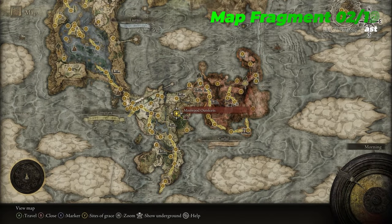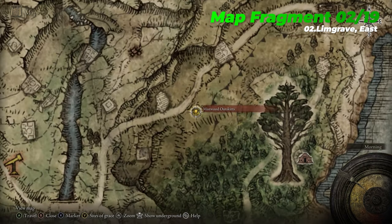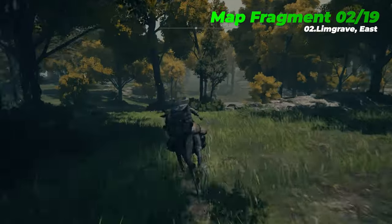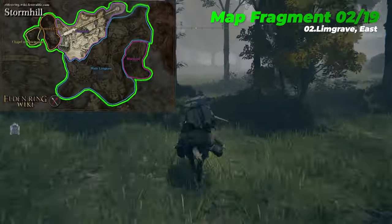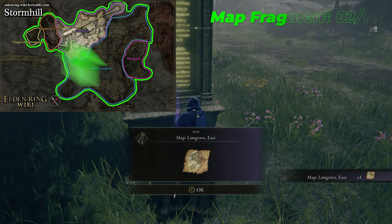The second map fragment is Limgrave East, which is located near the Mistwood Outskirts Site of Grace. Enemies in this area are tougher than in Limgrave West, so don't venture here too early until you've cleared much of the western area. It's also a good idea to clear most of the Stormhill area at this point, which is located just north of Main Limgrave.